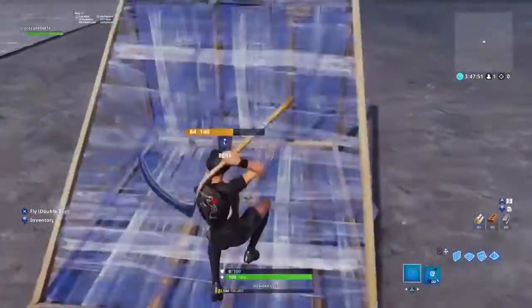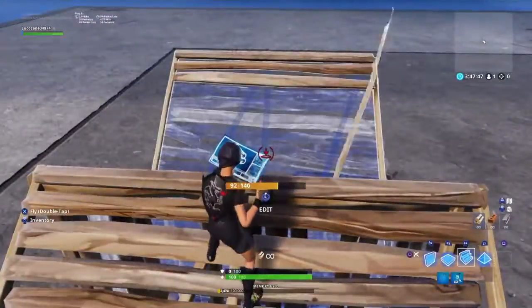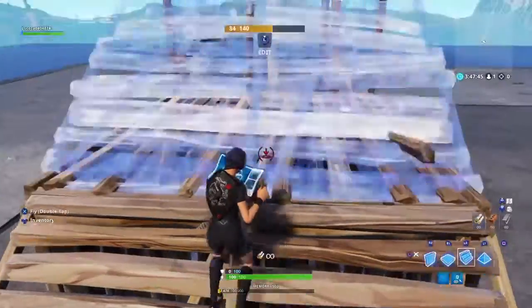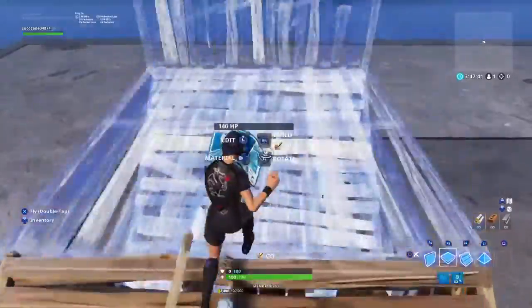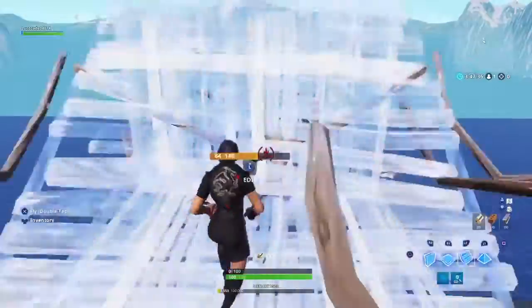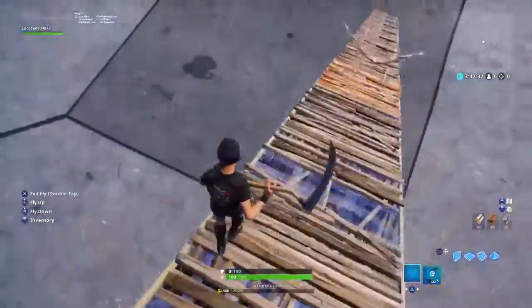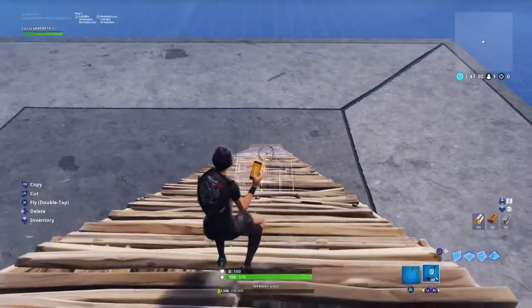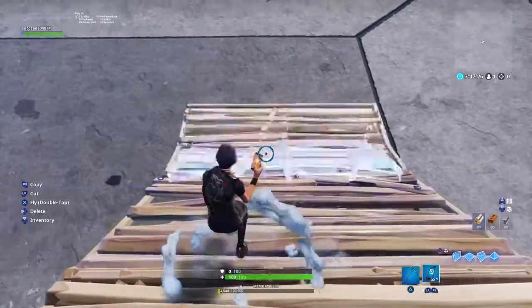So, box thingy. Stare, floor, wall, stair. Stare, floor, wall, stair. Just start off slow. You don't want to start off too fast because you'll just fail straight away. Just start off slow like I did at the beginning and you'll find it a lot easier.